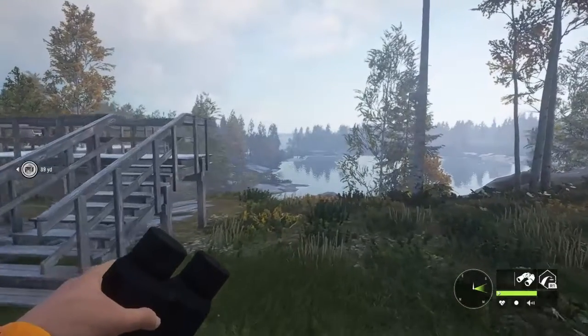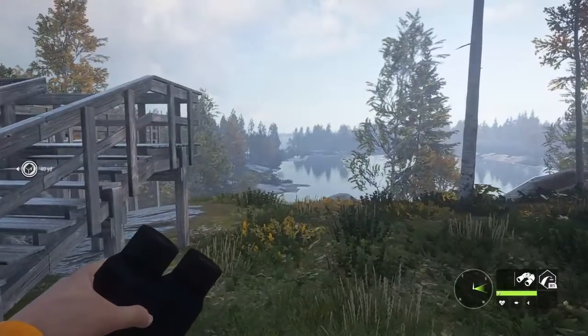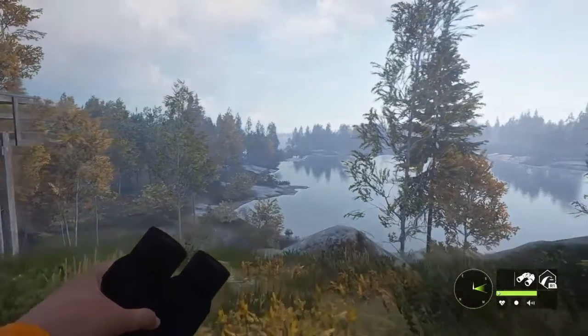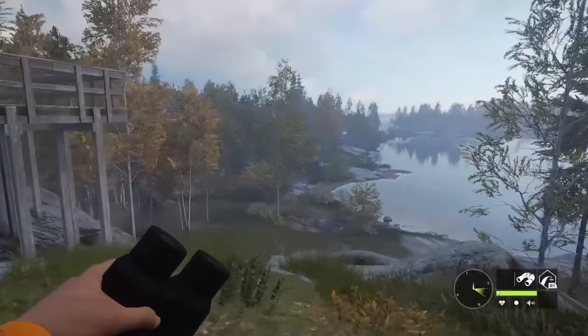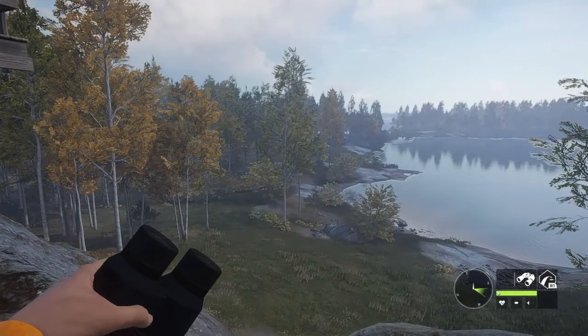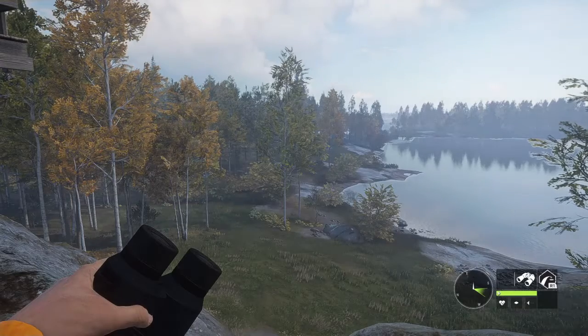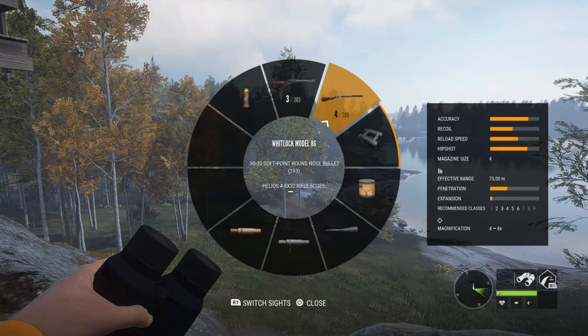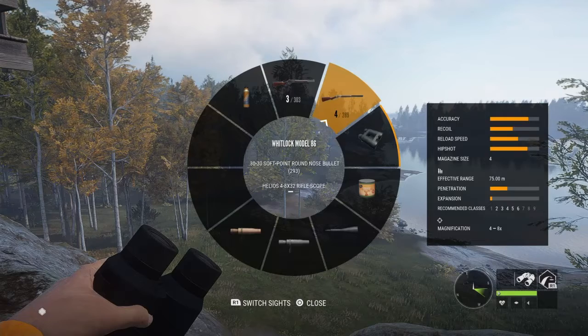Hey everybody, welcome back to the channel. So today I decided to change it up a little bit, and it's been a while since I've done this. I'm here on the Remanturli Coast and I decided to bring the lever action rifles, which is the 45-70 and the 30-30. I find this is a good combination to use on this map because the 30-30 is good from class 2 to 6.